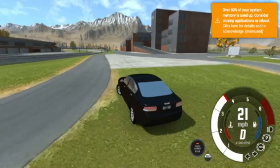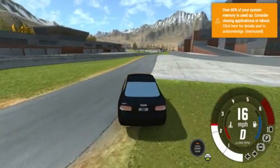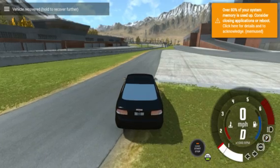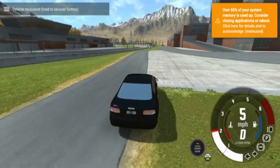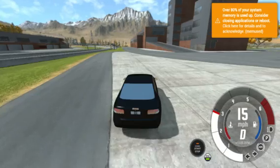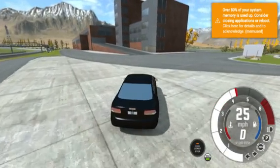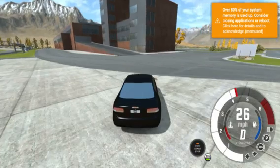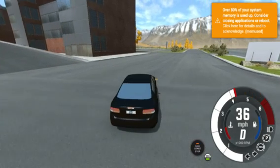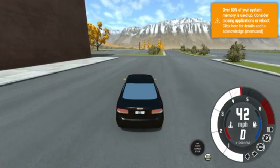Oh, we can actually get in the building — I wonder if you actually can legitimately drive in the building. Probably not because there's no interiors, but we can at least try. It doesn't really look like you can. Yeah, this map came with the latest BeamNG update — it is the test track from Automation. Yeah, it looks like that is blocked off, so that's a bummer. It would be cool if they added interiors to this place.